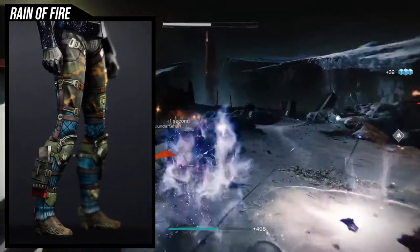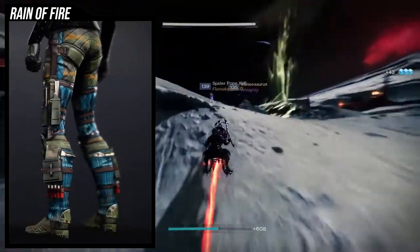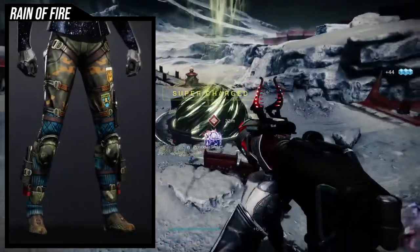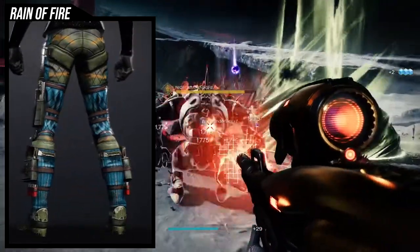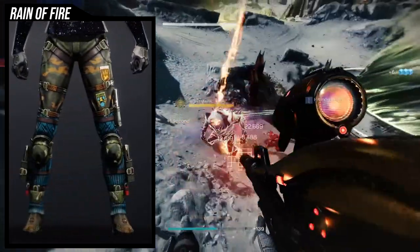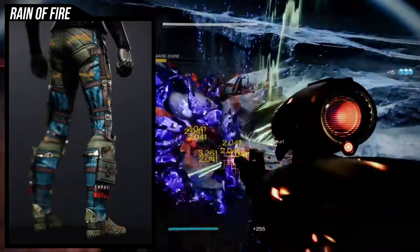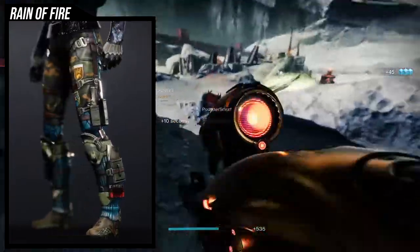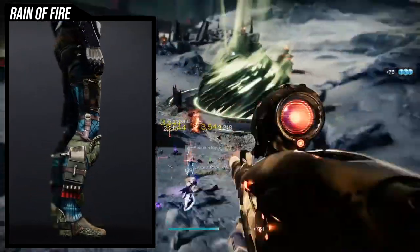So Reign of Fire - definitely one of the coolest exotics that warlocks have got this season. I really like a lot of it because it just looks really cool. I'm not going to lie, I think the only negative I can say is for females it looks really small. I can't tell you about males because I don't have a male warlock, but for females it just looks super, super small. As for how it shaders, this is the only problematic piece - the camo is rarely, rarely blocked out.